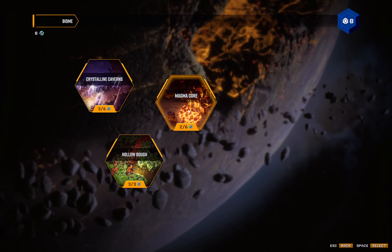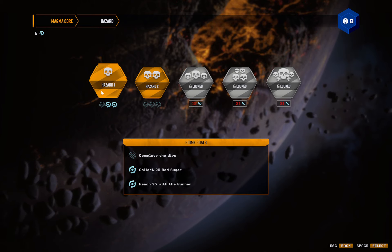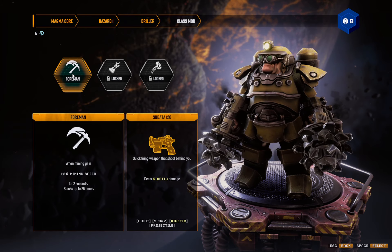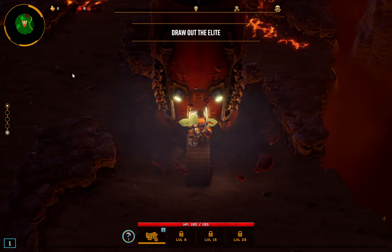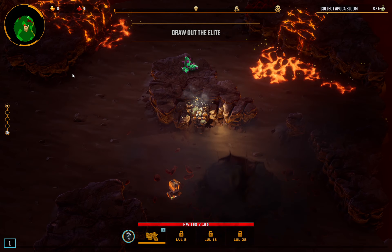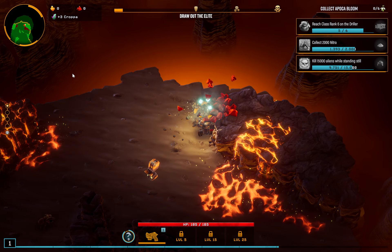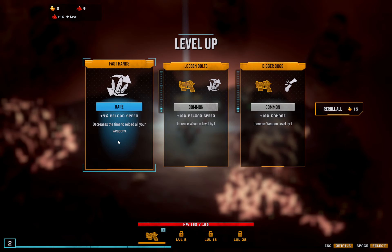We're going to take another crack at MagmaCore — still looking for that first victory. We have unlocked Hazard 2 but I'd like to finish that off first. So we're going to be playing as the Driller. I did do one offline run with the Driller just to check it out and get some of the OverClocks going. I think it's a little more fun when we're actually using OverClocks instead of just unlocking them.